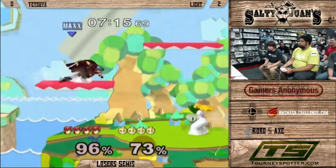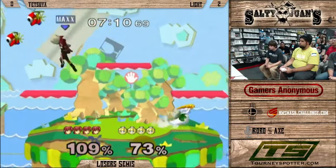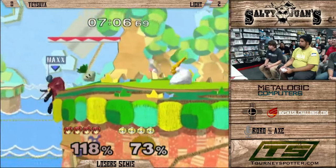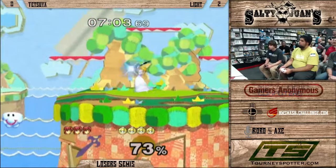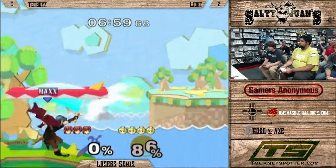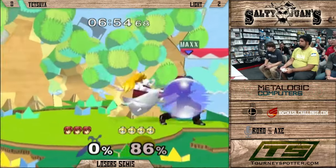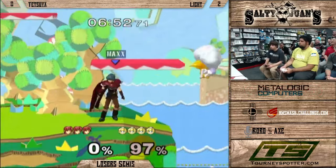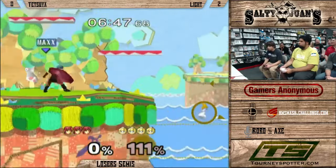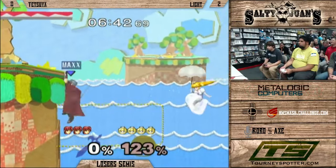Nice back air from Light. The golf club — that's one move Light uses that most other Peach players don't: forward smash. Every time I see him use it, it's really good. It changes range — you don't even know what it's going to be until it comes out, and I think it's random. Nice down tilt, and the counter is interesting. Nice edge guard, and it evened it up. Tetsuya trying his best to stay in this game.